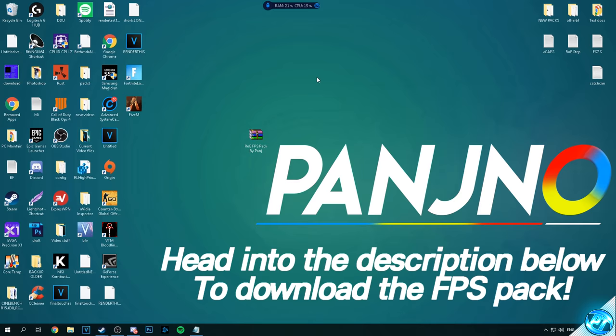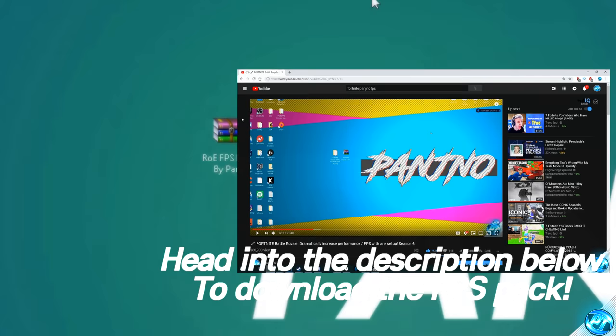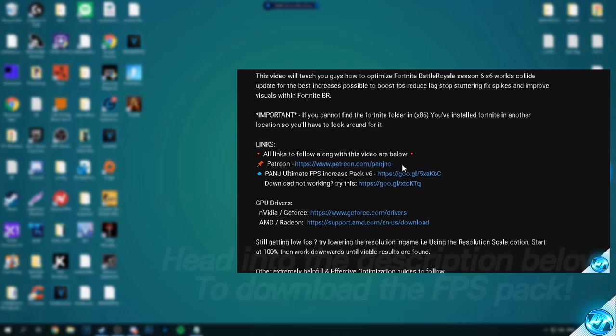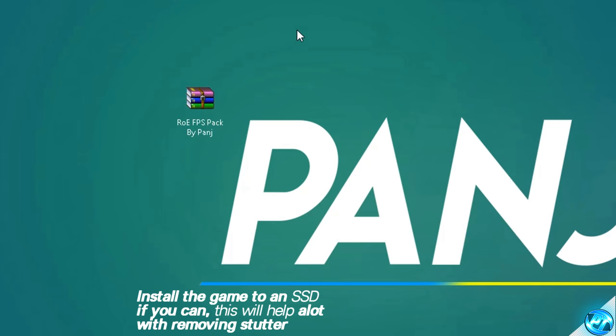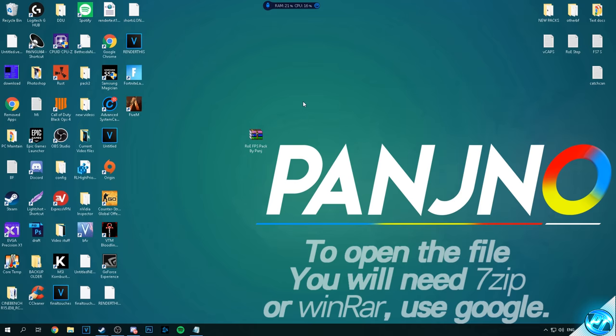Starting off, what we're going to be doing is downloading the FPS increase pack provided in the description down below. This is just a small, simple pack I've compiled so you guys can follow along easily. Head into the description, try out the first link. If the first link doesn't work or you're having trouble downloading it, try out the second link. Once you've downloaded the file, put it onto your desktop — the file should be called ROE FPS Pack by Panj. To open this file, you'll need 7-Zip or WinRAR.